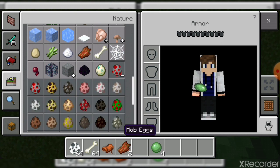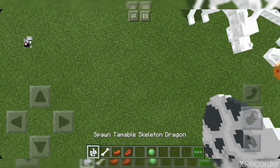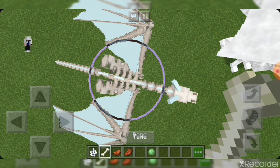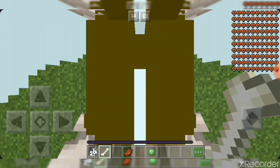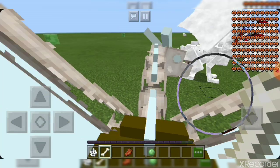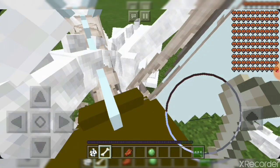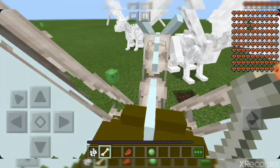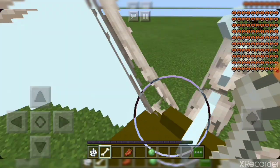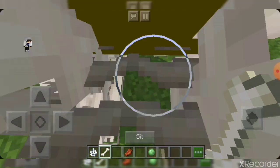Next we have the skellington dragon — tamable skellington dragon. The ghost dragon, I don't think you can ride it, not that I know of. It's not going anywhere. I think we have a bone sword, but anyway, I'm gonna show you the add-on I've been using.